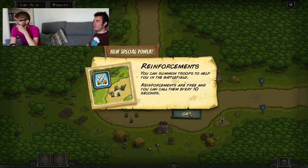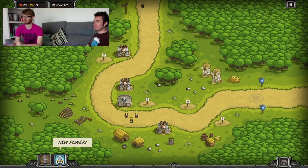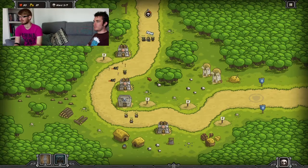New special power — reinforcements are free and you can build them every ten seconds. That's two on the keyboard, you just jam it every ten seconds. It's for your troops on the ground. Oh, it's clicking the road — just click where you want them to be. Every ten seconds just drop them down. You can just stack them on the road!